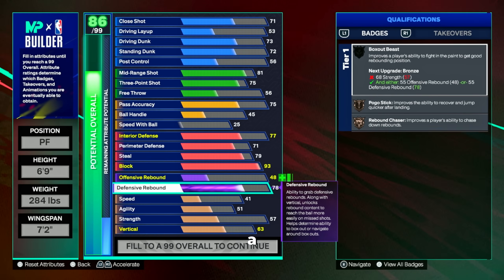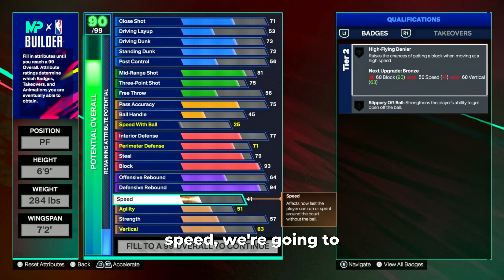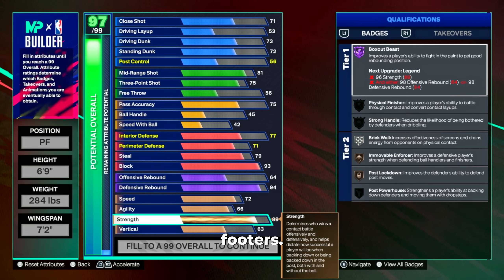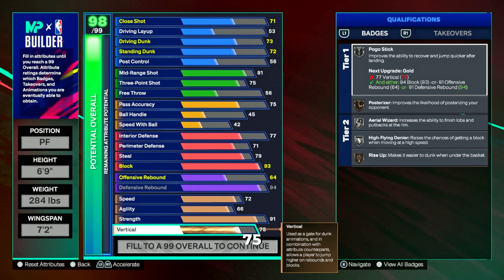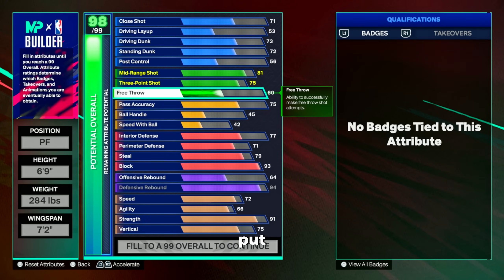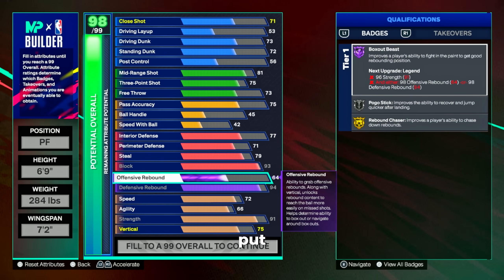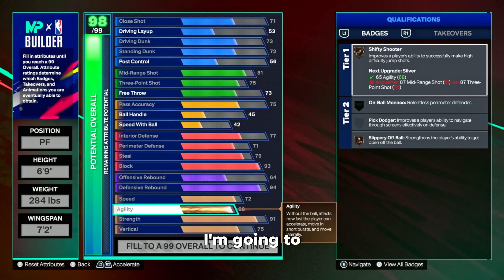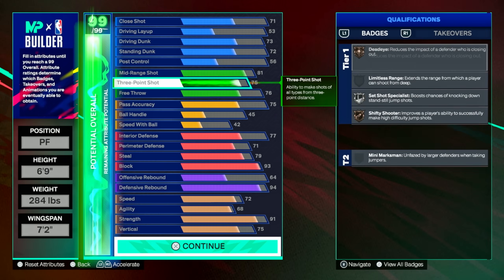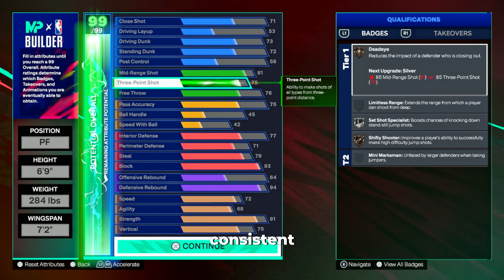For defensive rebound we're setting this to a 94, which enables legend rebound chaser at the end of our cap breaker. For speed we're going up to a 72 and agility up to a 66. The 91 strength is going to give us hall of fame box out beast as well as gold brick wall. Vertical goes up to a 75, putting us at 98 out of 99. We'll put the remaining point into free throw up to a 73, since this is a rec build. Any final leftover attributes I'm throwing into agility for better lateral quickness, then dumping the rest into free throw to get a 76.